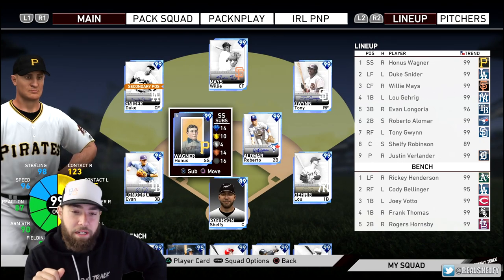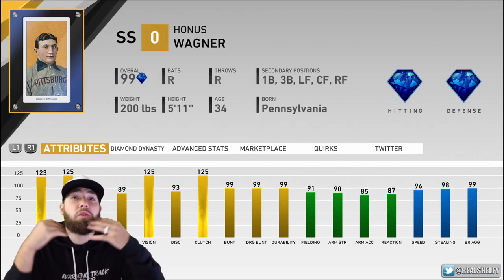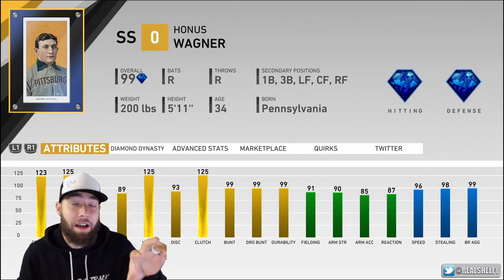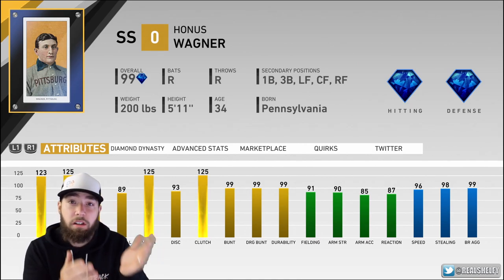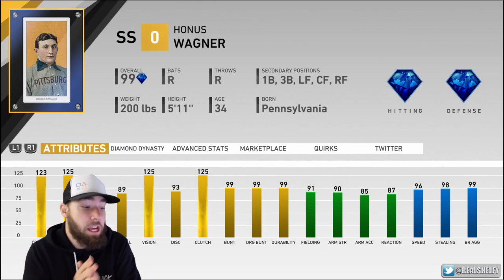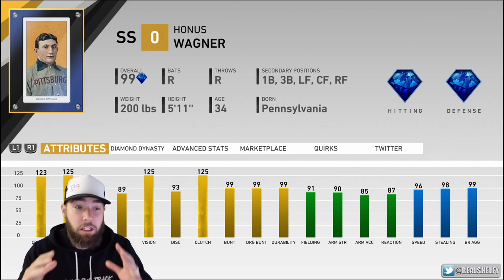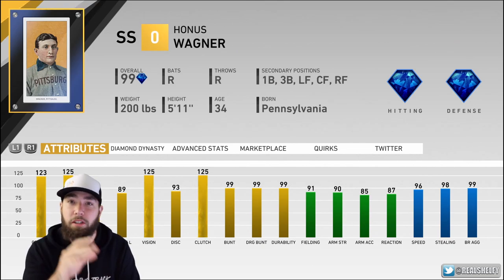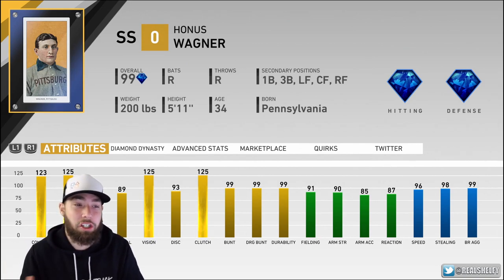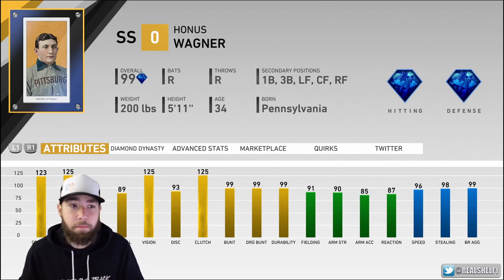Before we jump into gameplay — if I wasn't a content creator I would not have done this set; the average Joe can't do this. The Honus Wagner card graphic is based on what his real-life card looks like, just like other Live Series MLB The Show cards are based off Topps baseball cards. This Honus Wagner card is based off the most rare baseball card in the world — it sold for over two million dollars in real life. That's why they made this set almost impossible to complete, to replicate that real-world rarity.